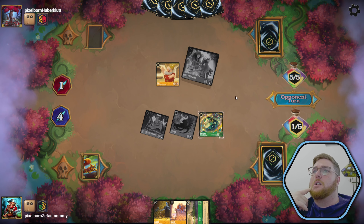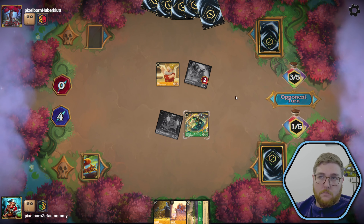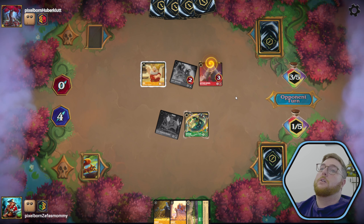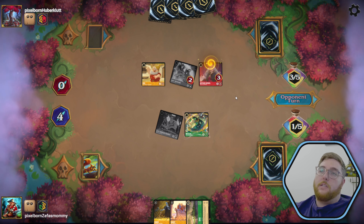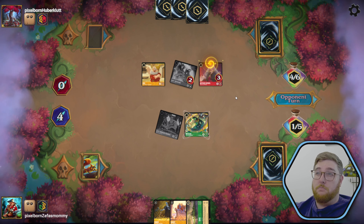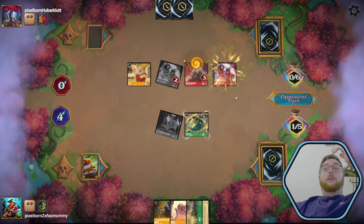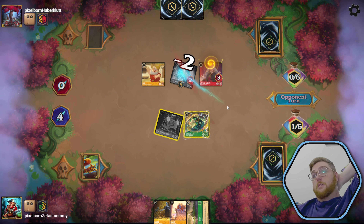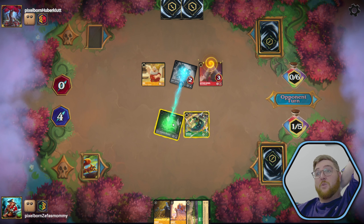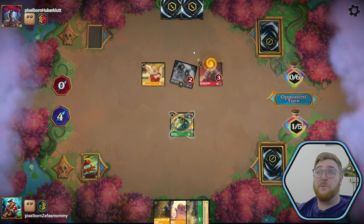They take out our Ursula, but they lose a lore when they do that because of good old Lyle. Then they play Mother Gothel. They shift Tremaine — so if I go here, they lose another lore, but they don't have another lore to lose. So we just get rid of Lyle there. That's twice today that we've seen someone shift on top of a Tremaine.